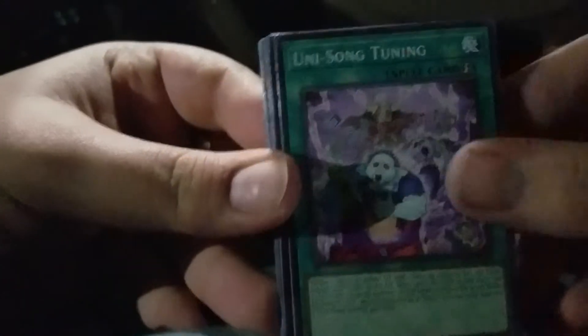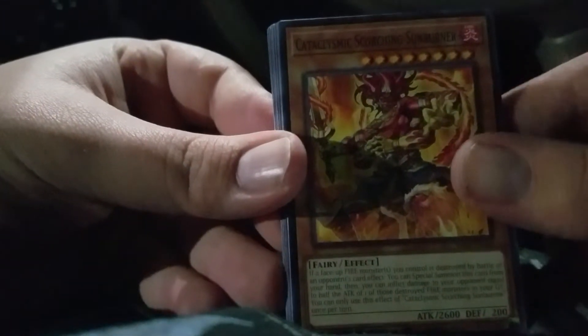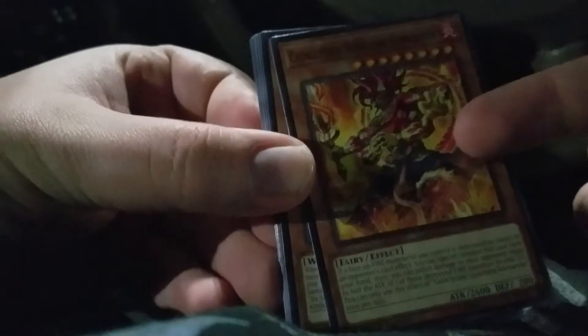Unless they came with the secret at the end, but I don't know. Okay — Unison Tuning, Prank-Kids Roxy, Cataclysmic Scorching Sunburner — which I thought was pretty good with the Soulburner Structure Deck.